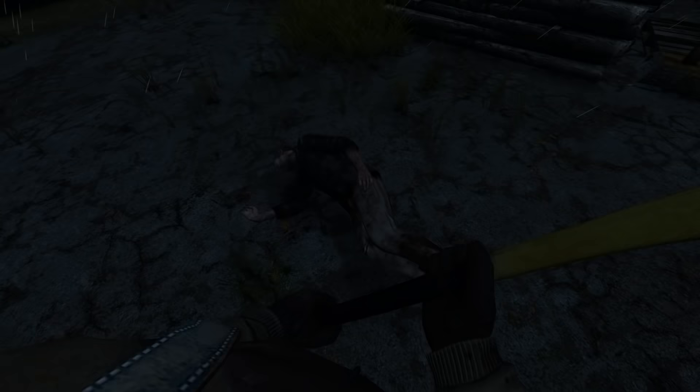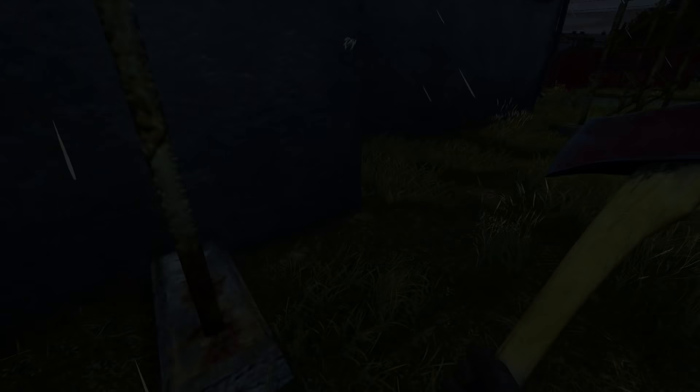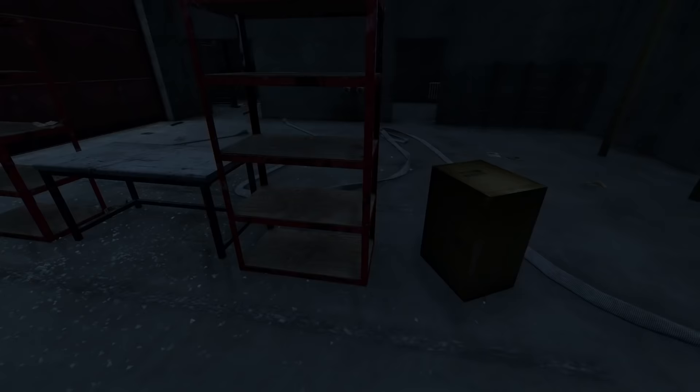Brass knuckles — that is pretty huge, actually. Brass knuckles are really good for knocking out other players and fighting zombies. They're a two-by-one in your inventory. They don't take up a lot of space, they're light, and they're very, very effective. Not a bad thing to have in your inventory. We will also carry this axe to fight zombies. We have a couple knives here, so we don't need to carry that sickle anymore.